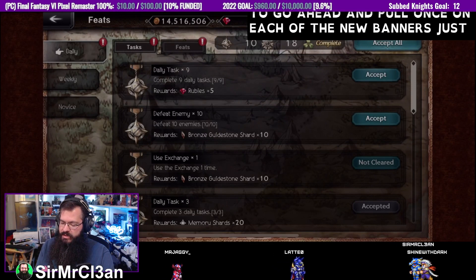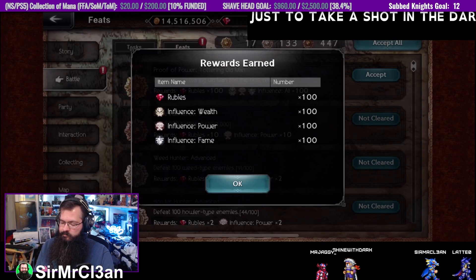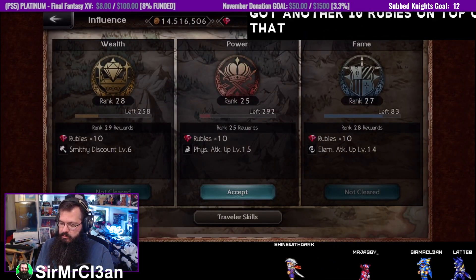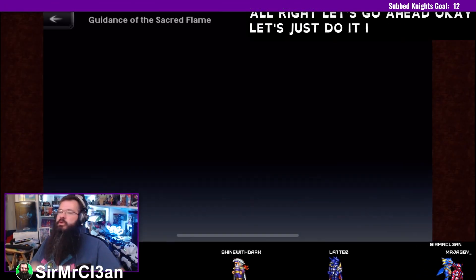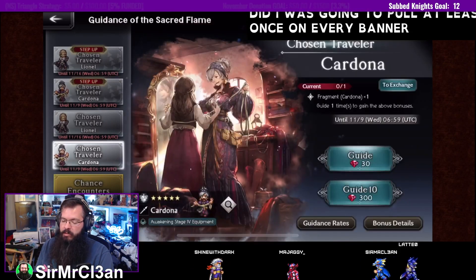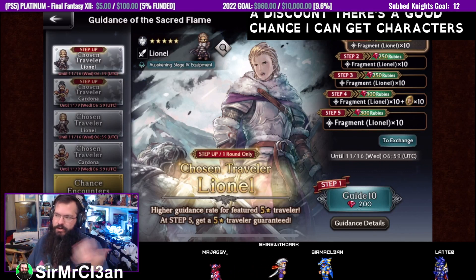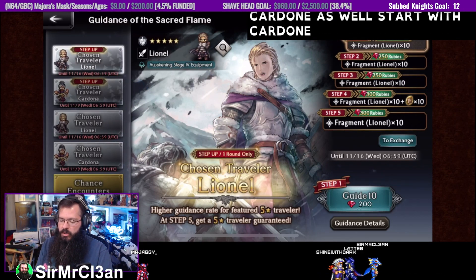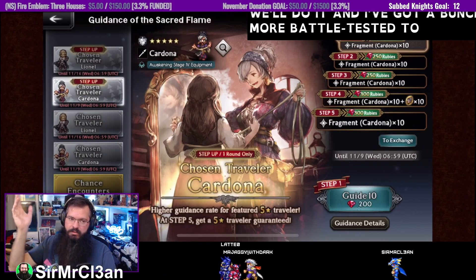We're going to pull once on each of the new banners just to take a shot in the dark. We got more Influence up so we got another 10 rubies on top of that — nice, another 110. Let's go ahead — my brother pointed it out, I said at one point I was going to pull at least once on every step-up banner, just because it's a little bit of a discount and there's a good chance I can get characters. So we're going to do the first step of Lionel's banner and the first step of Cardona's — we'll start with Cardona. I've got like 600 rubies.